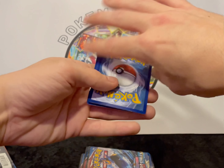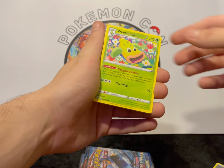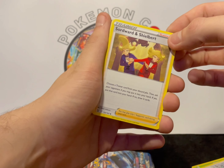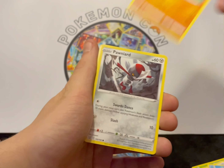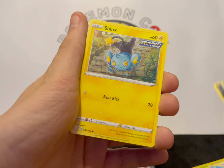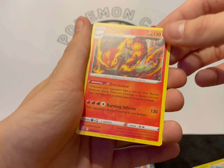Code card. One, two, three, four from the back. We've got our Metal Energy. Weepinbell, Indeedee, Swordward and Shieldbert — some Jedward vibes — Remoriad, Cubone, Pawniard, Houndour. Reverse Bisharp, and Acerola's Premonition, non-holo.